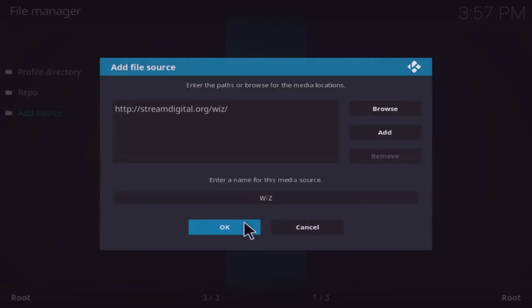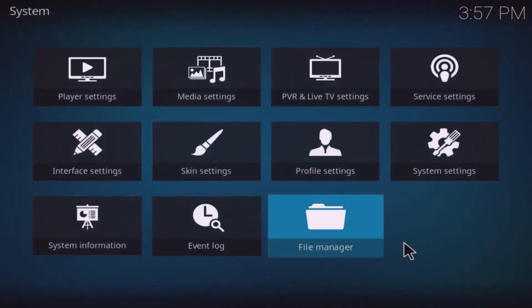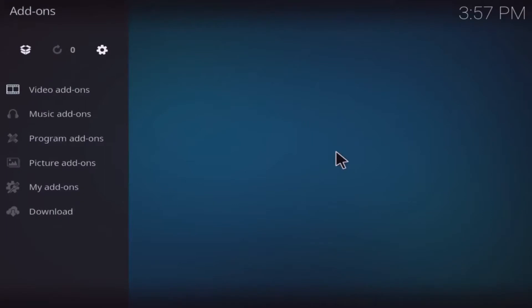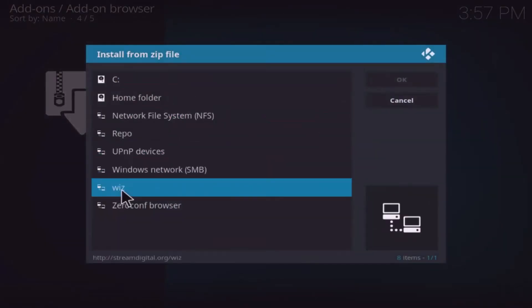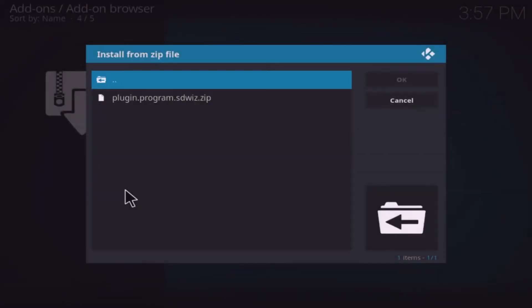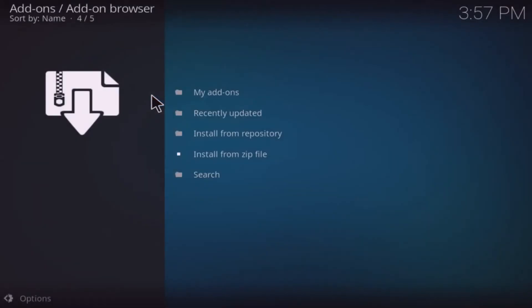Go back out, click on Add-ons, click the box in the top left corner, click Install from Zip File, and select the repo name you gave your source. Select plugin.program.sdwizard and click on it, then wait for the pop-up message in the top right-hand side.